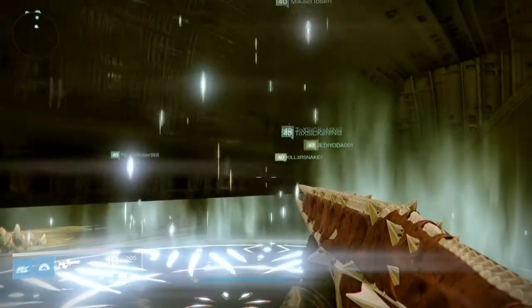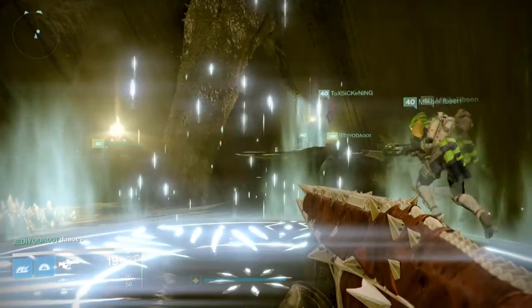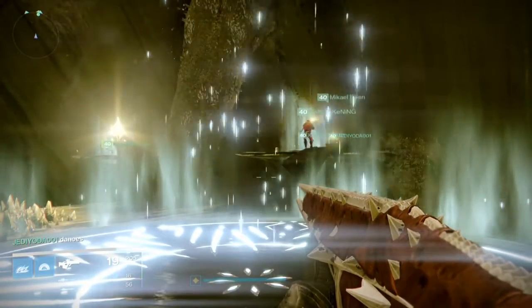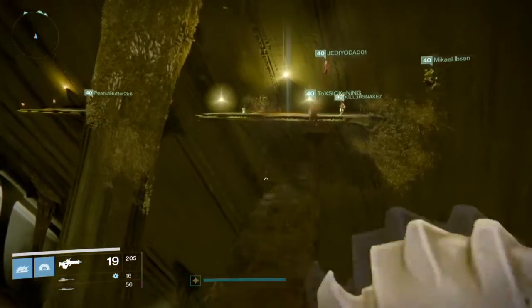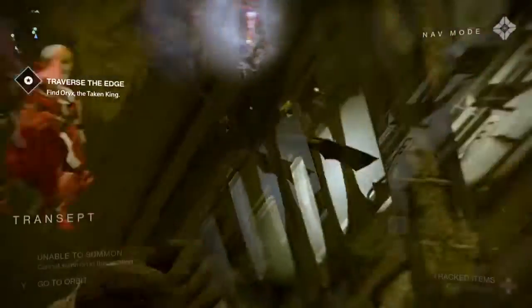Peanut Butter 2K6 is going all the way to the far left — the very last platform — and you'll see as the white light shines. After you stand on it for about five seconds the plates go black, and once they've done that the plates in between will actually stay active. You don't have to do this, but for everybody to get to the exotic chest at the same time you do want this platform right here to stay active.